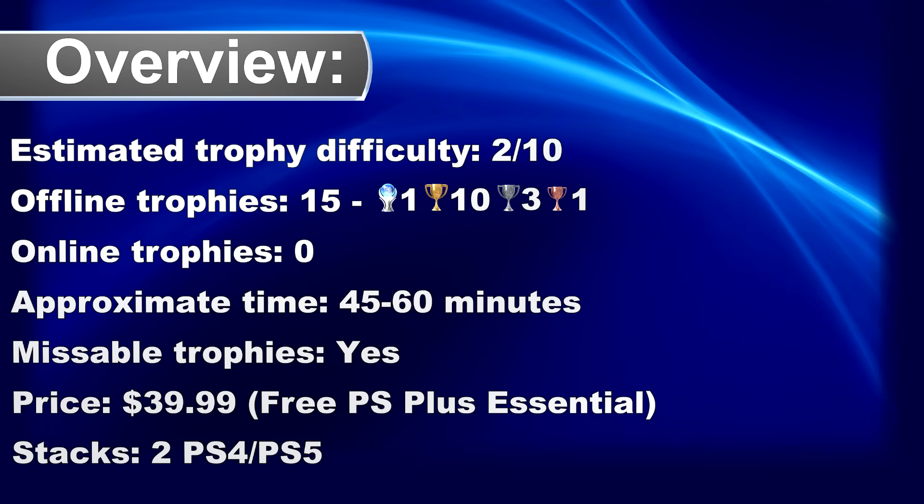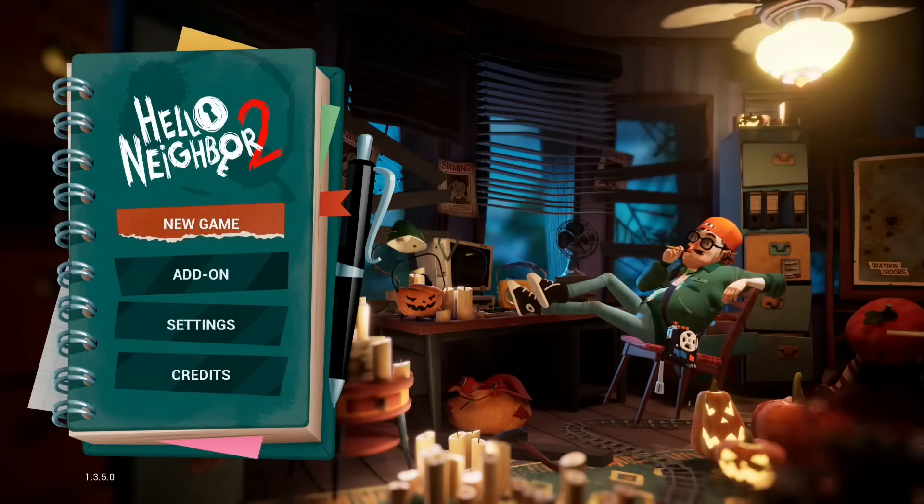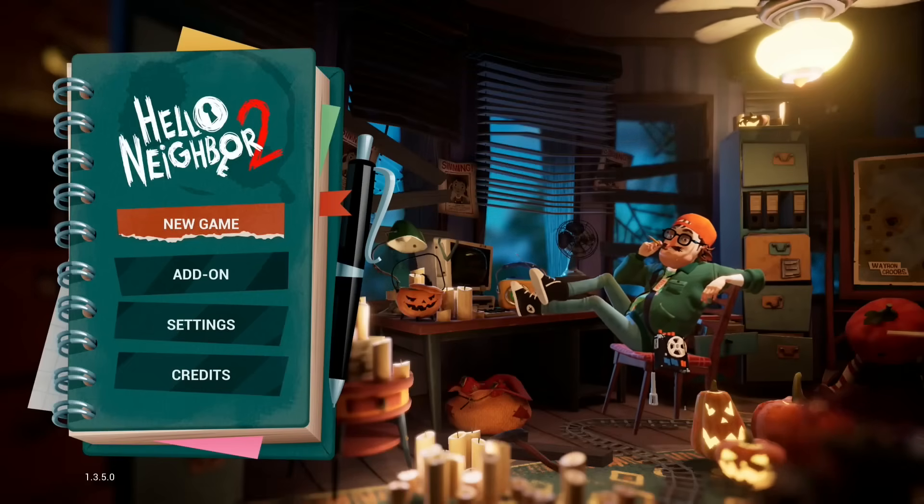Welcome to my platinum walkthrough for Hello Neighbor 2. The game is now free for all PS Plus Essential members and can easily be completed in less than one hour. There are 15 trophies, most of them are store-related. There are only four miscellaneous trophies — be aware that if you miss them, you have to play the game again. Trophies and timestamps can be found in the video description and in the comment section below.